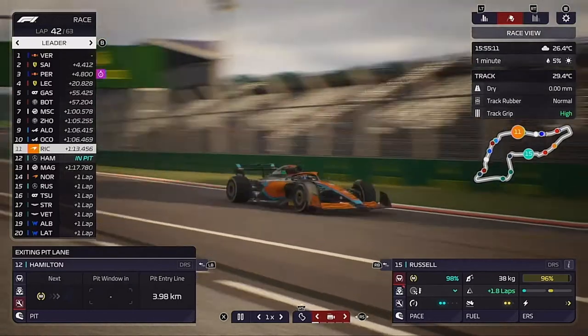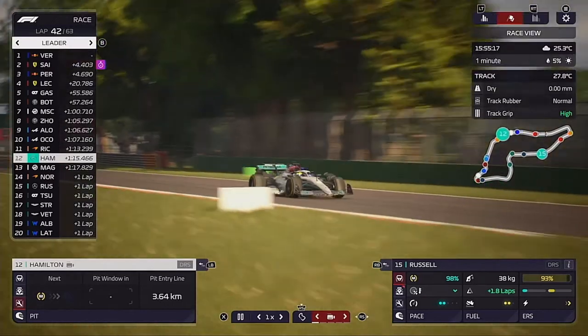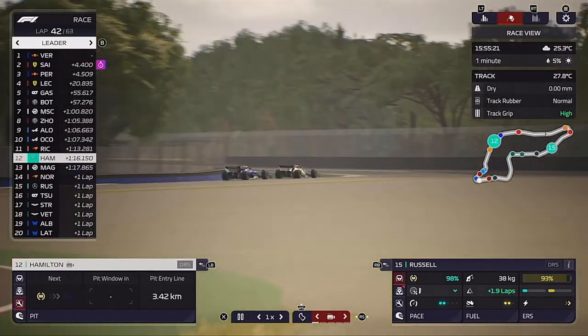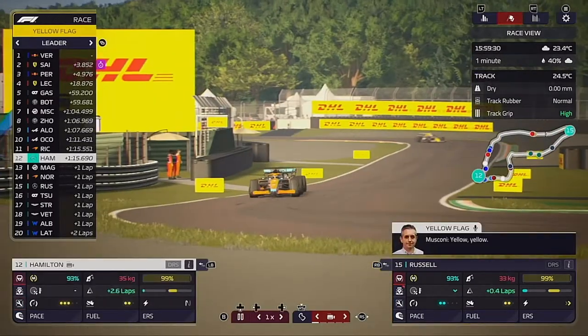Hamilton, on the one-stop strategy starting on hard tyres, comes out side by side with the Williams — but the Williams is a lap down, which is good. I've had enough of seeing Williams and Aston Martins in this race after all the earlier trouble they caused.